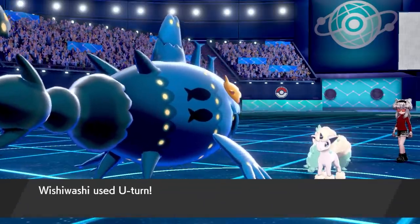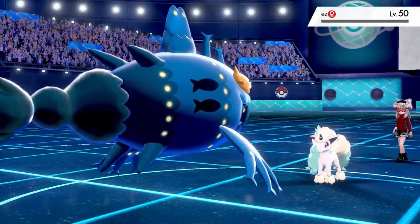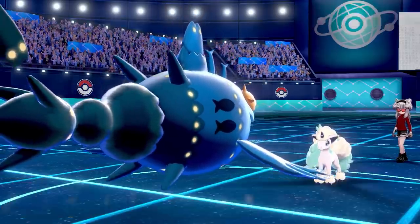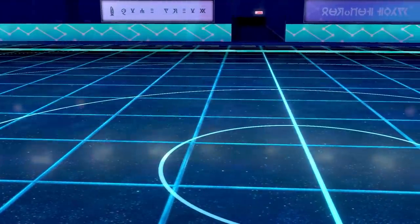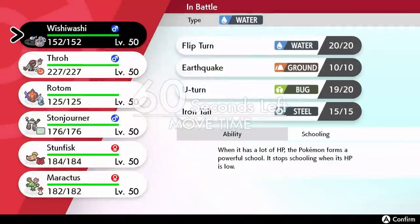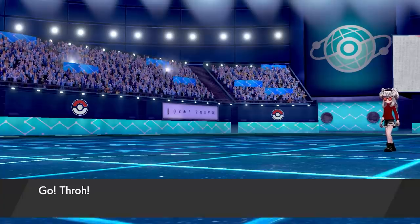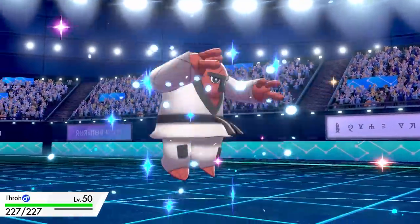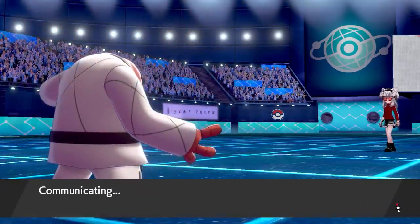I thought I might be able to Dynamax Wishiwashi later to make it really tanky. The Ponyta popped a Horn Drill — thank goodness it missed. I went for U-Turn and took Easy out very easily. Ponyta fainted, Wishiwashi came back to me. Ponyta was the least Pokemon I was worried about on their team — there were some other interesting Pokemon I wasn't sure how to beat.